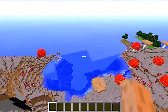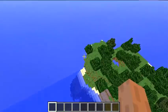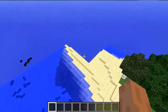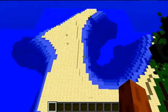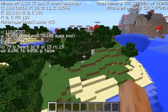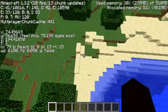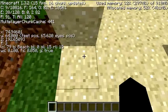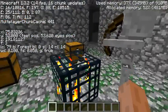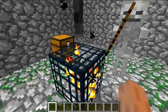Next we'll do the dungeons. The dungeons are over here - let's just find them. Going to S3 and it's at 77, so it's over here. It'll take you down there. Here we are - a skeleton spawner with a skeleton!